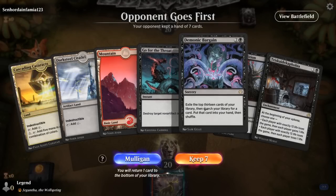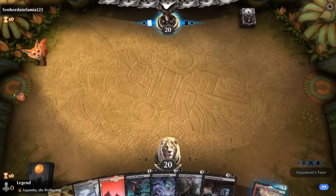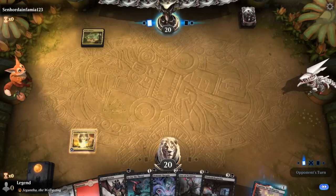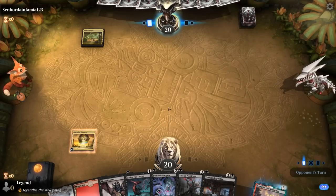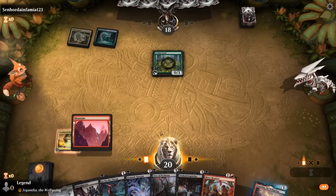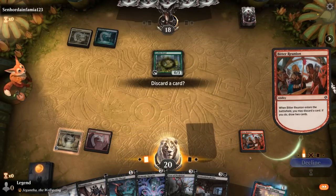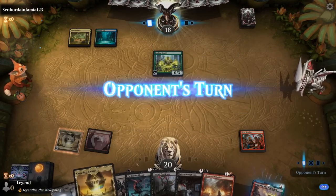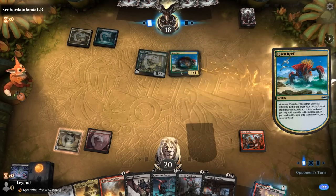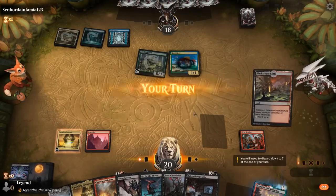Game three: we're on the draw and we've got all the combo pieces, just missing black mana but we should be able to find some. Opponent has a Leafkin, so Elementals. We can play Reunion and discard Demonic Bargain, which we shouldn't need. We can Wildfire to get a Swamp, but our opponent has Risen Reef so they're off to a nice start. Now with Cliffs we can still Wildfire and Thoughtseize.